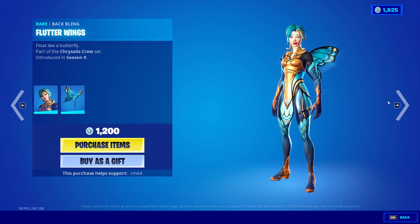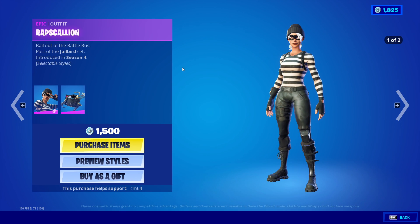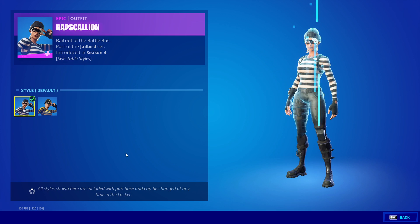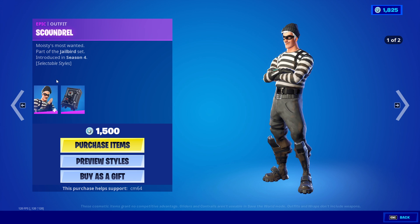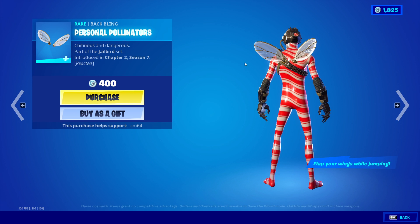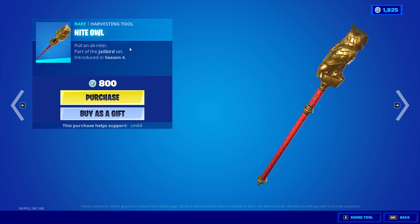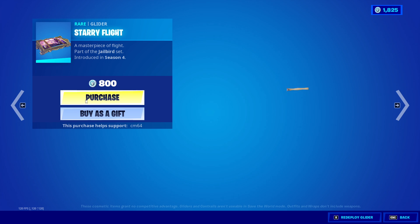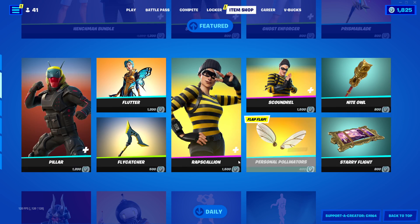Flutter with batman flutter wings — very decent skin. We have the flycatcher pickaxe. We have the rap scan skin of the batman burger bag with default and bumble. Same thing for her male counterpart scoundrel with the batman strong box. Very nice skins. The personal pollinators. Very nice batman. Flappy wings while jumping. The night owl pickaxe. We have the star flight glider. And that's it for that.